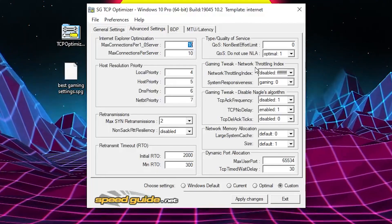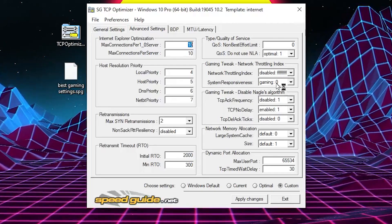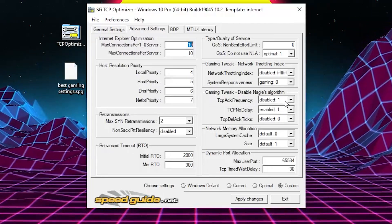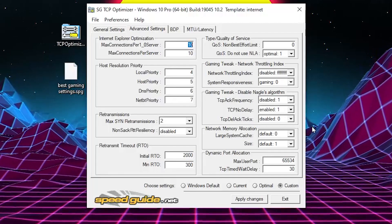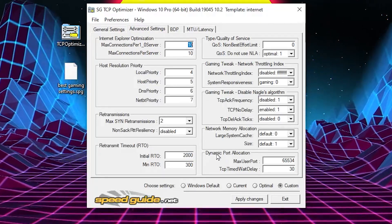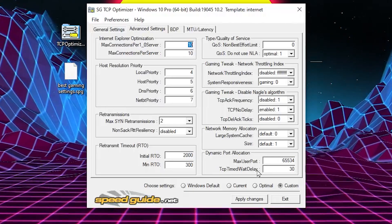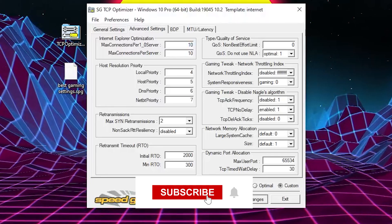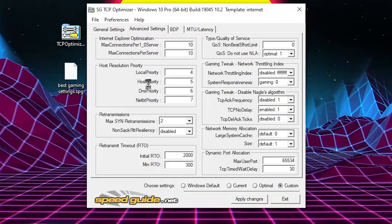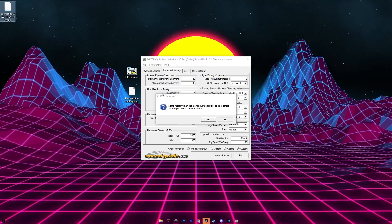On the right side, find Type of Service (QoS) and set it to 0, then change the QoS settings to Optimal. Under Gaming Tweaks — the most important section for lowest ping — set Network Throttling Index to Disable, System Responsiveness to Gaming (0). For Disable Nagle Algorithm, set it to Disable 1, Enable 1, and Disable 0. Set Network Memory Allocation to Default 0 and Default 1. Set Dynamic Port to 65534 and TCP Timed Wait to 30. Click Apply, confirm registry changes, and note the backup file for reverting settings.